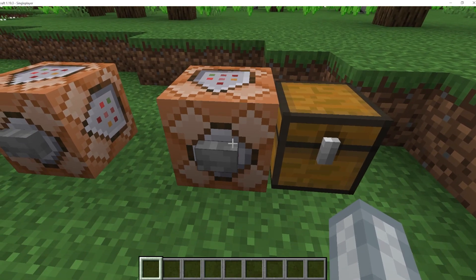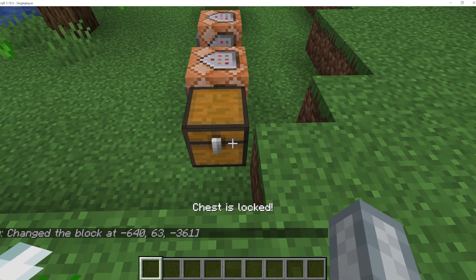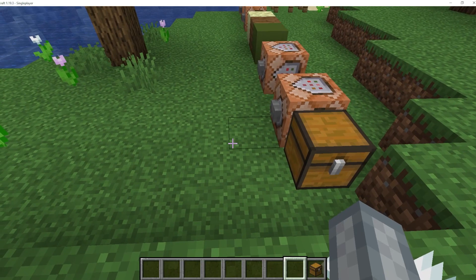And the final command is for a locked chest. As you can see, you cannot open the locked chest, which is useful for adventure maps. Here is the command on screen right now.